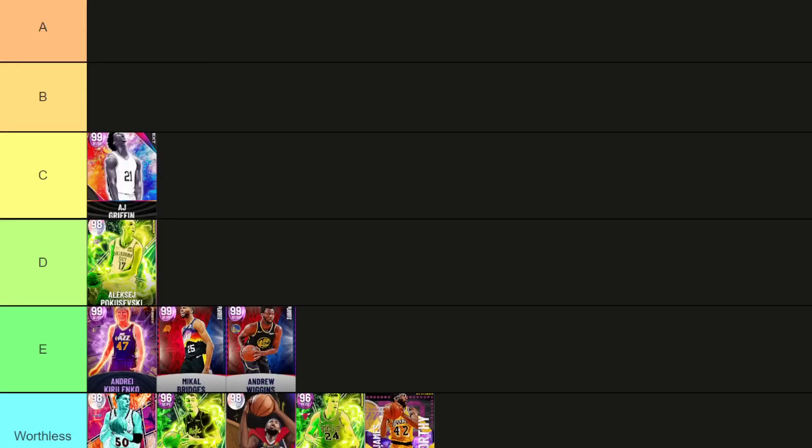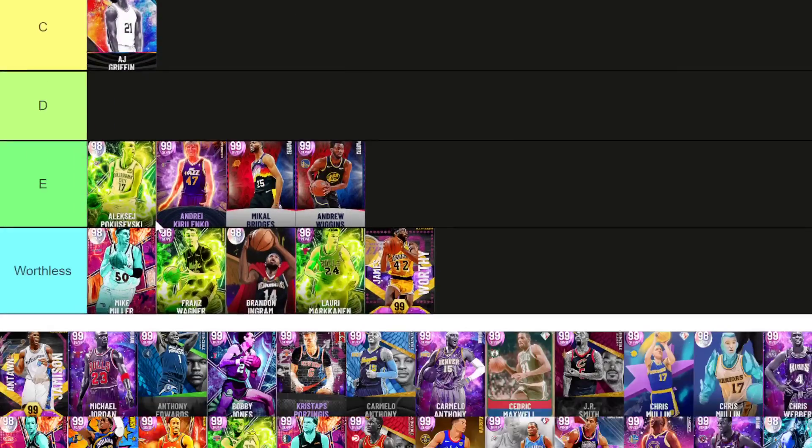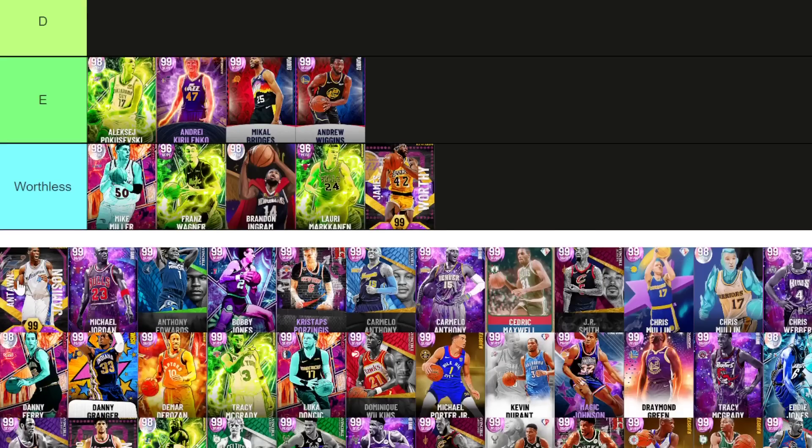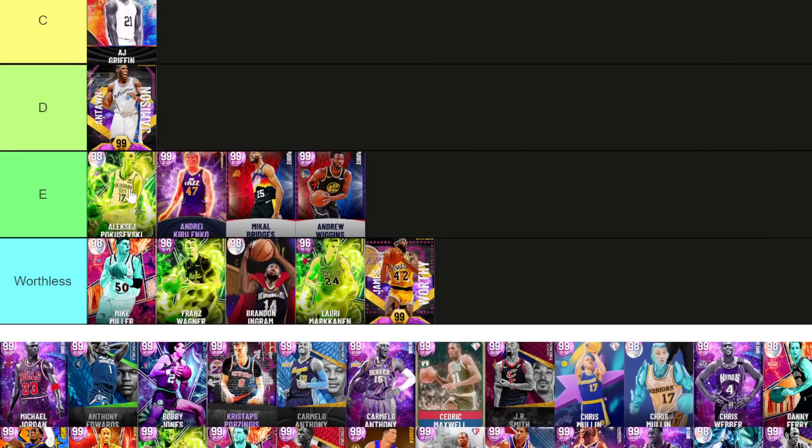Wiggins is going to go E tier — pretty okay player. C tier is where I'm going to put Antoine Jameson. Stats-wise really good, Lopez's base is pretty nice. The only issue is nobody ever really got him because he was a lock-in with Oscar Robertson, and Oscar Robertson was clearly the better of the two options.